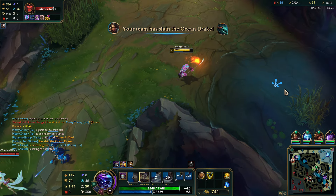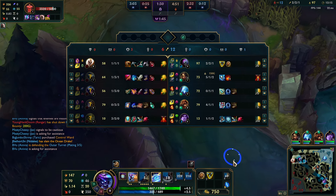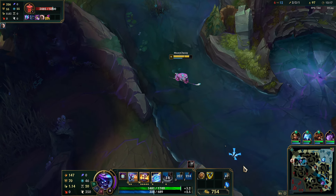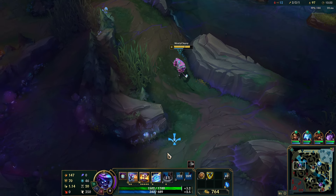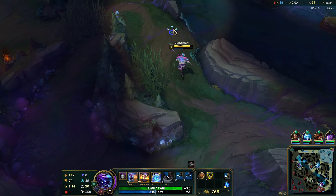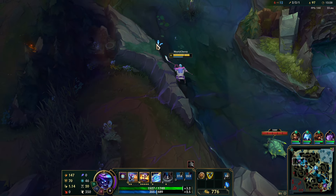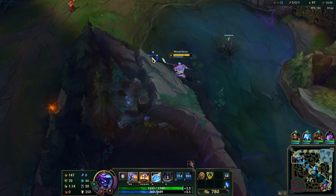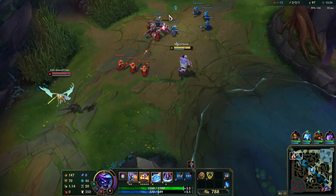Got a tower plate back from that at least. I should have warded the enemy jungler's side of the map. She's still scared to walk up.